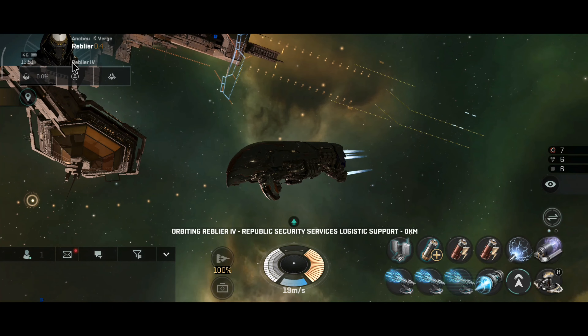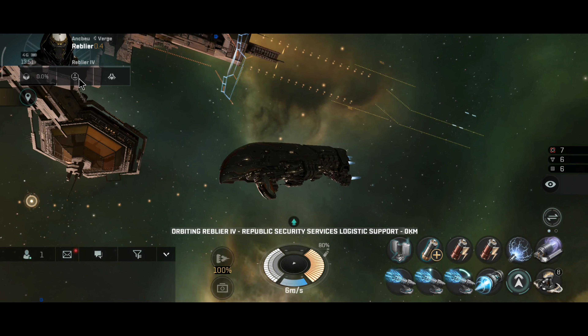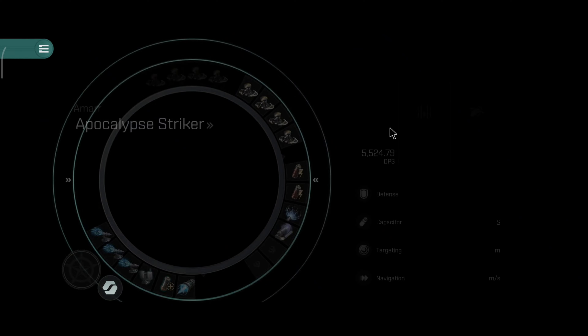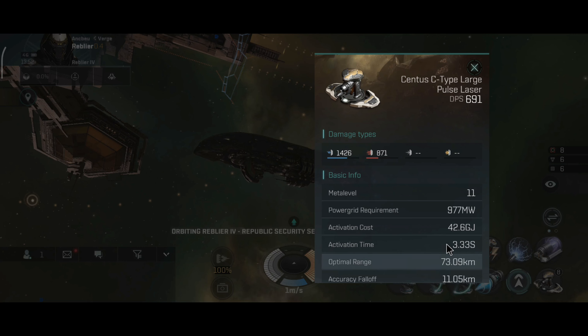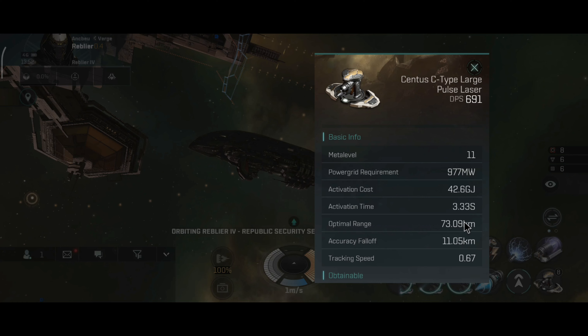Let's look at heatsinks in siege mode. With one heatsink: 4,037.4 DPS. With dual heatsinks: 4.9 thousand DPS. With three heatsinks: 5.5 thousand DPS — not bad at all, that's actually pretty good. Very similar to the previous strikers I've flown. With the tracking computer active: 73 km range, 11.5 accuracy falloff, 0.67 tracking speed. That's some pretty scary alpha damage as well.